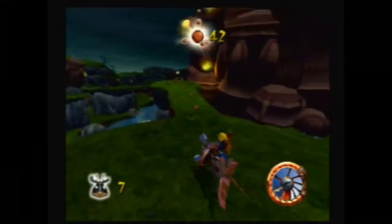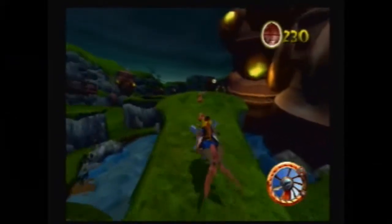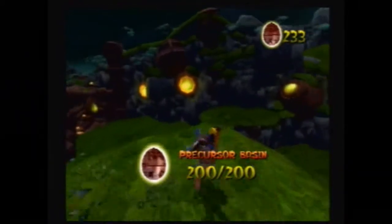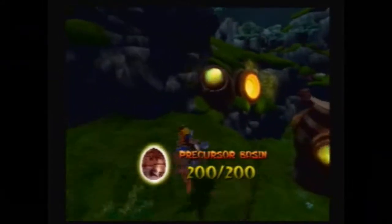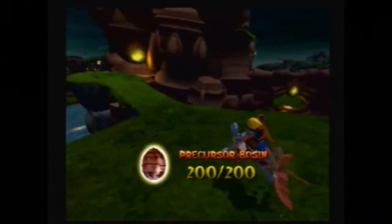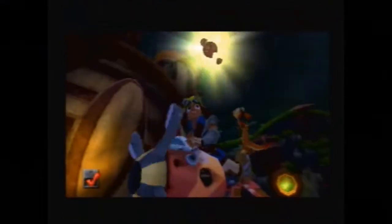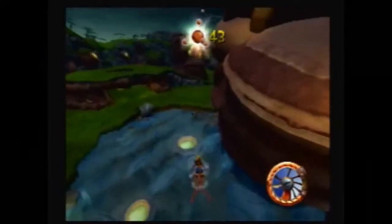That means yet another power cell! We've only got 42! Look at how far we're getting! Let's get all these precursor orbs - we got all of them. But there's one more thing we need to get in this little section here. Another power cell! Woo! That was really, really hard. It took us forever to get to this.